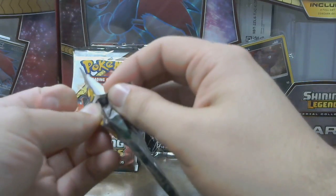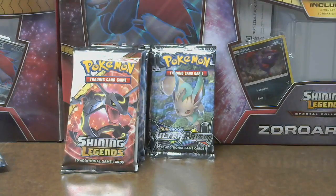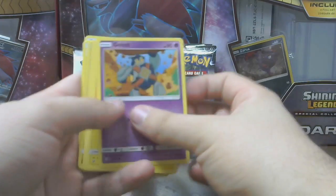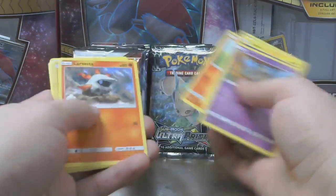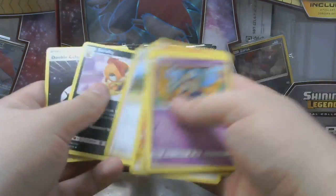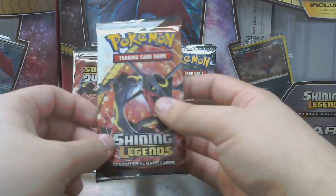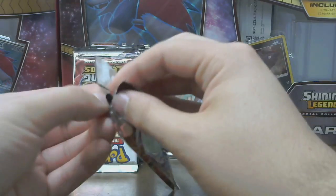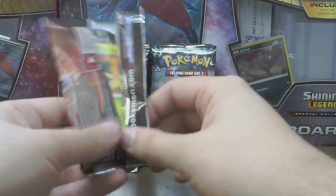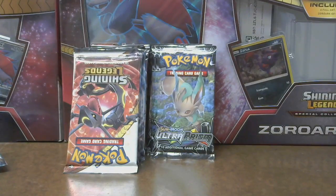What do you guys think? What Shining are you going to get? I think we might pull a Full Art Zoroark, maybe the Rainbow one? Who knows? Gullet, Voltorb, Breloom, Litten, Larvesta, Voltorb, Reshiram, Electric, Howl, Scrafty, and Double Colorless. Double Colorless are so useful.